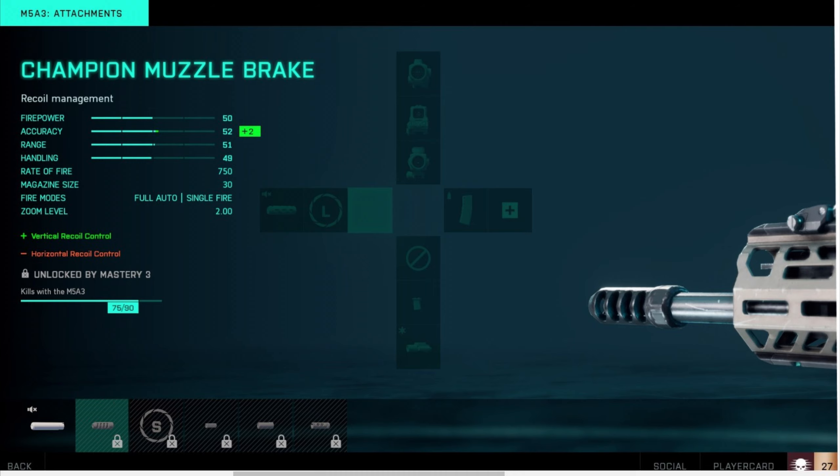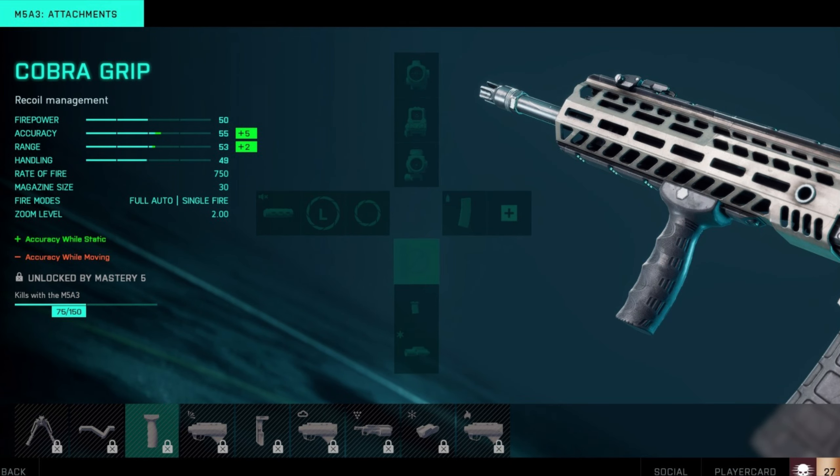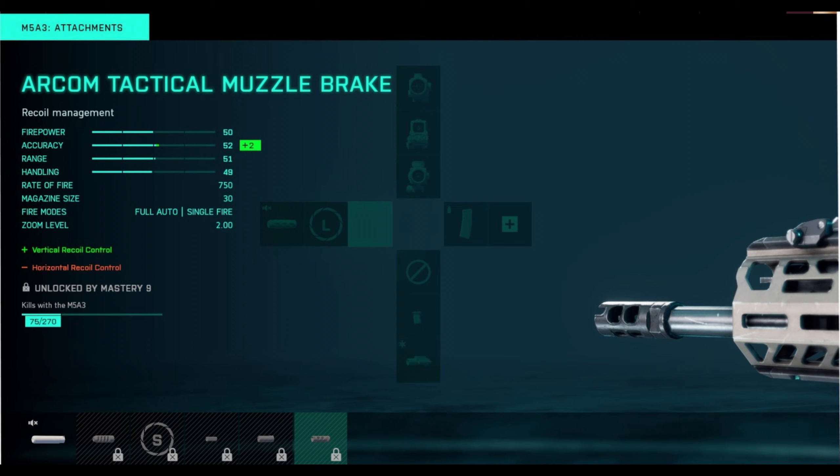Now the Rattlesnake Light Grip: accuracy five points, range two points. Now the Coba Grip: accuracy five points, range two points — what is going on here? The Tactical Compensator: two points to accuracy. And the AR-Com Tactical Muzzle Brake — whatever you professionals call that — two points to accuracy. That's the exact same thing as the Tactical Compensator.